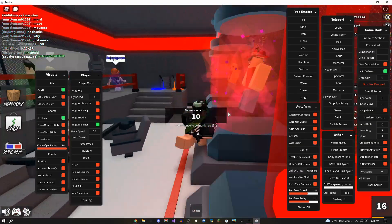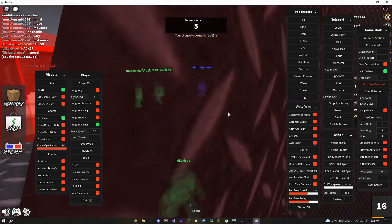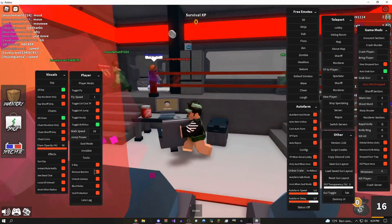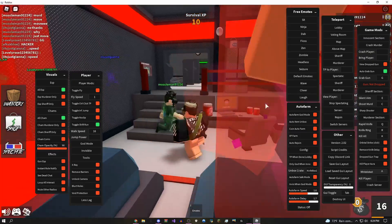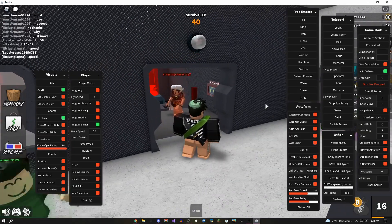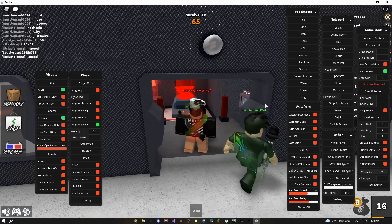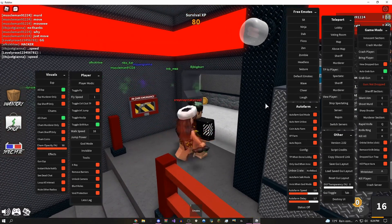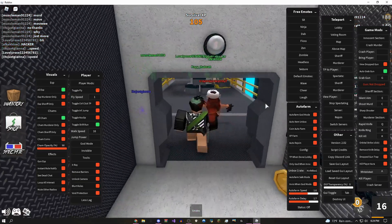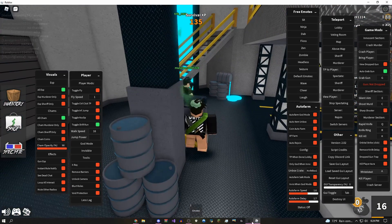I guess I'm just innocent, but it doesn't matter — we're pretty much going to win no matter what. I click god mode right here and now I can't die. I can just come over here and jump right in the murderer's face. As you guys can see, she can't hit me with the knife. I'm just standing right in front of the murderer and she can't do anything. It's pretty fun to mess around with people, and that's basically how you win every single round.